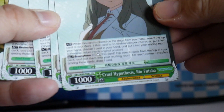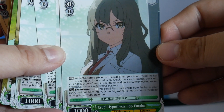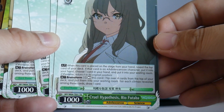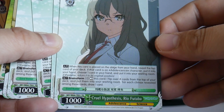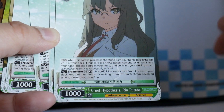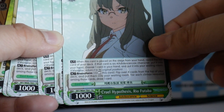We have four copies of Cruel Hypothesis Ryo Futaba. It's a brainstormer that draws, and it has a filter ability for its first ability. On play, reveal — if it's Adolescence, draw it and discard a card. So, filter and brainstormer.